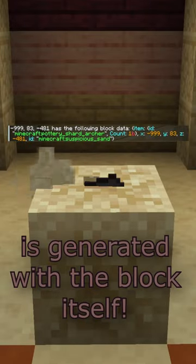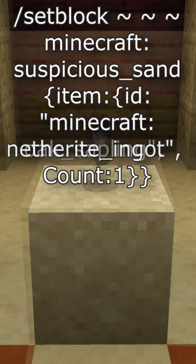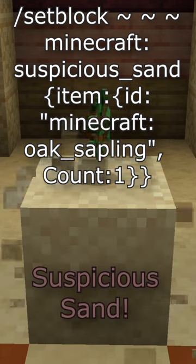A secret to the Suspicious Sand is that the loot contained within is generated with the block itself. By using this command, you can place one in-world that contains even a Netherite ingot. Netherite not your fancy? Replace Netherite with any other item of your choice and dig it out of the Suspicious Sand.